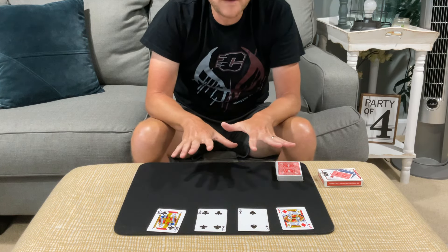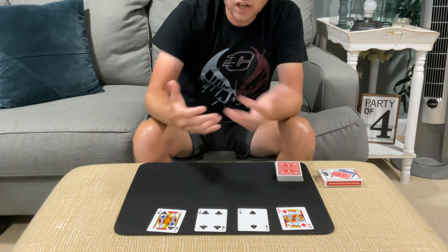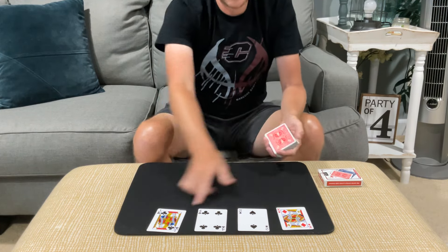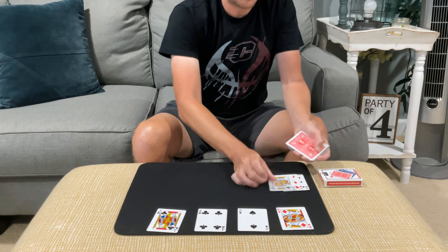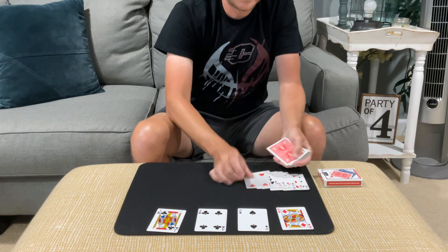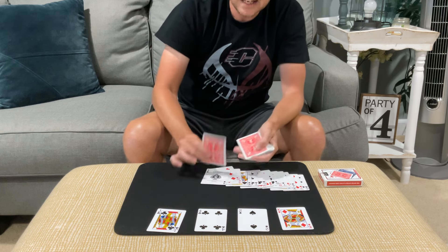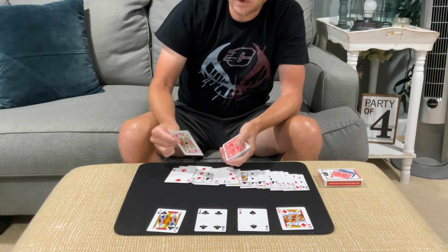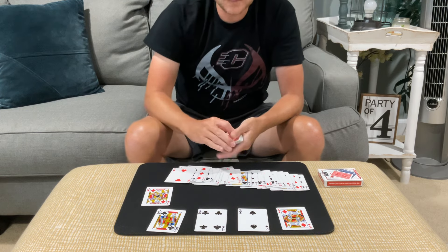Don't make a move out of that — just do it casually as you're talking about the game and no one's going to know what just happened. So now you count down to 26 — 1 through 26 — and there's the Jack of Diamonds.